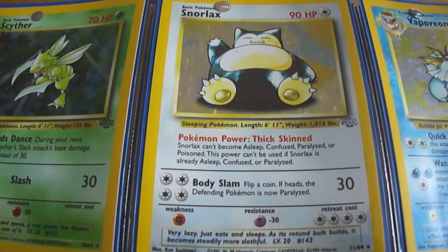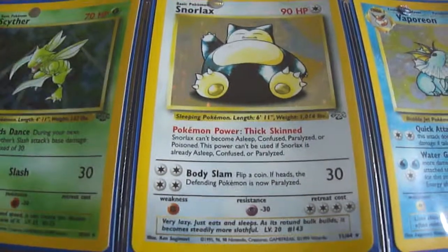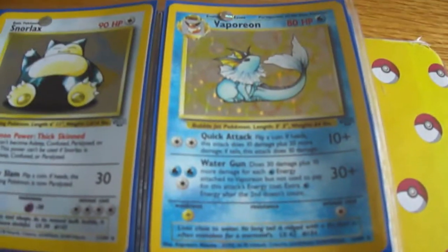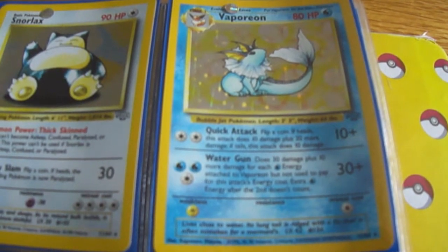I always like Snorlax. He always can take a lot of damage, and then if you put him to sleep, do Rest, it will go ahead and gain his HP back. Then we have the last of the original Eevee Evolutions, Vaporeon.